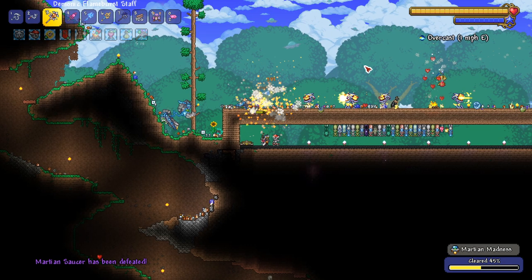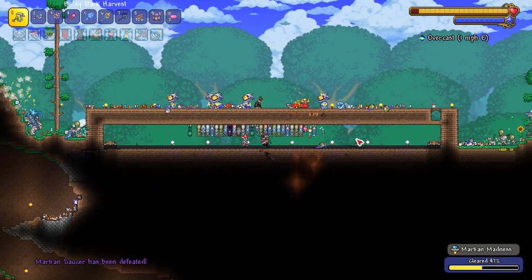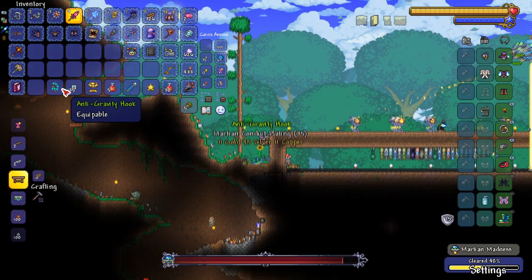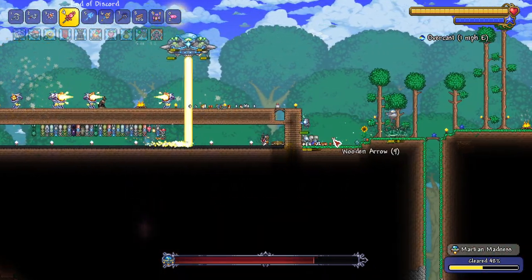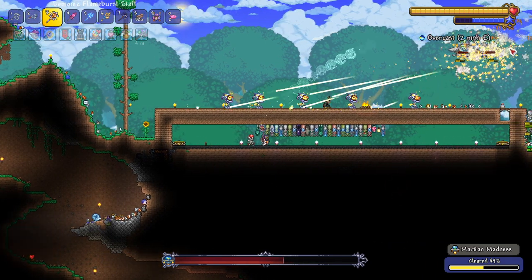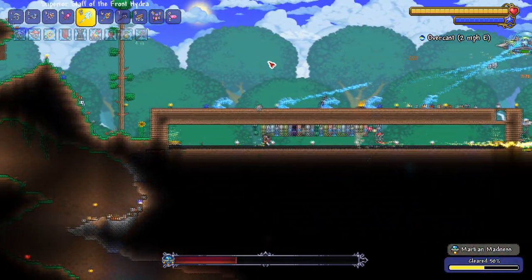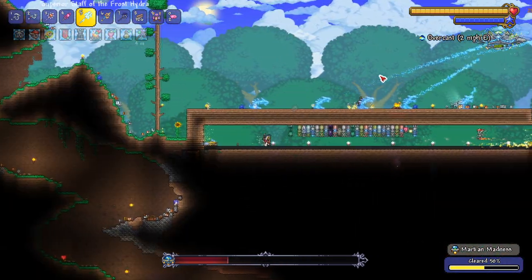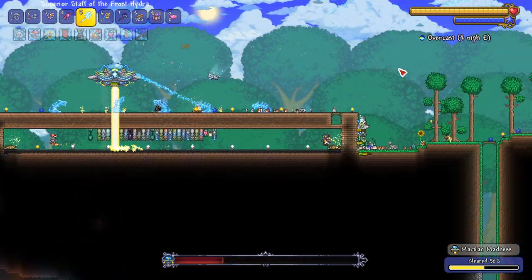Boom bada bing, yes sir — Xeno staff acquired! Thank god. One of them got in here — I made the box bigger. We got the Xeno staff and the anti-grav hook is over here too. We got another UFO, might as well kill it at this point. I'm gonna try a different strat — just all hydras. Have to have it targeted. Let's see if it's faster with all hydras versus all ballistas.